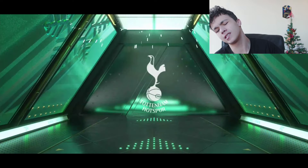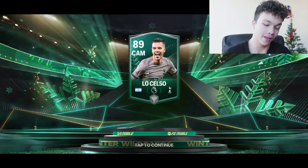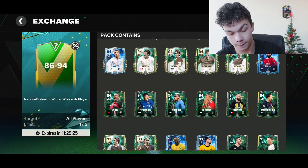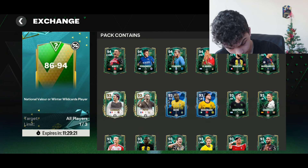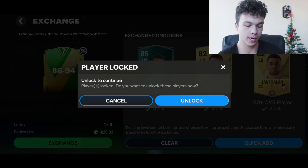The pack is 86 to 94 — Messi is 95 so he's out of range — and we got Lo Celso, 89 overall. Decent start, I'll take it. But I spent 10 million coins and had some fodder, so it's going to be really interesting if those packs refresh. Let's open the second pack.